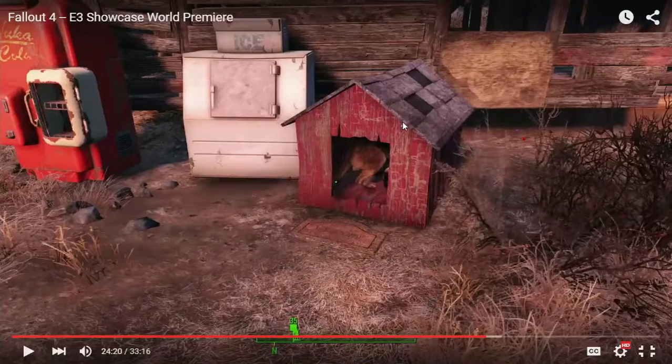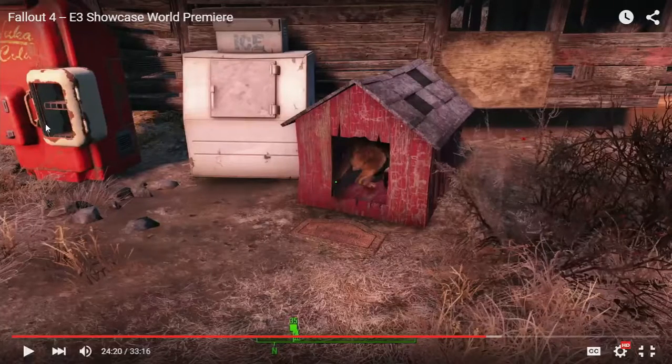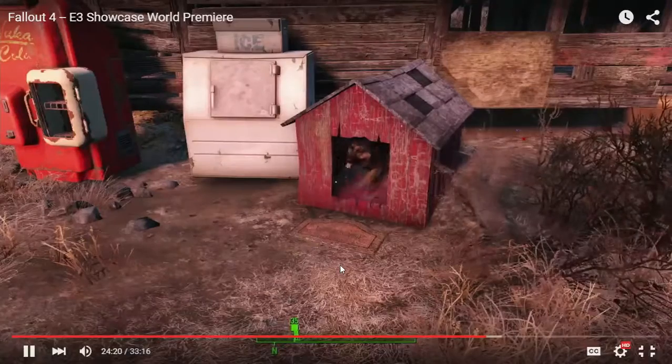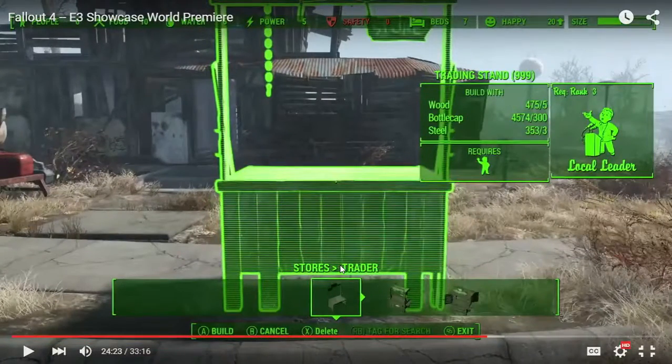Something I'm wondering is whether the dog can somehow sleep inside. I also wonder what you need to build a Nuka-Cola machine or an ice machine. Here you need local leader rank 3 in order to build a trader post, and you're also going to need 5 wood. You also need 300 bottle caps just to start this, so I guess the trader has money to trade with.